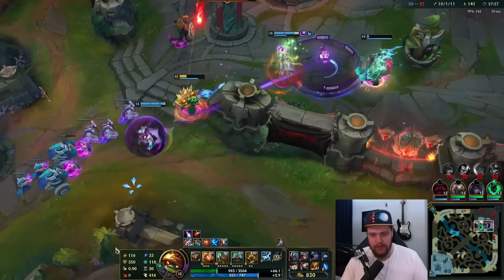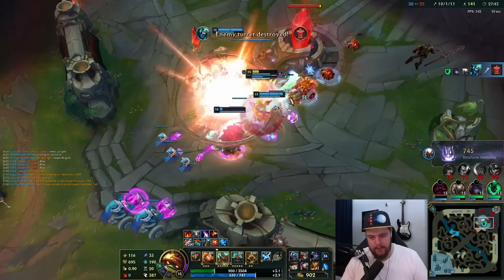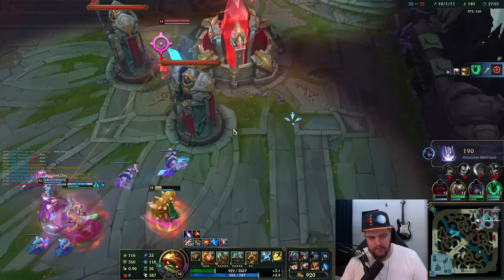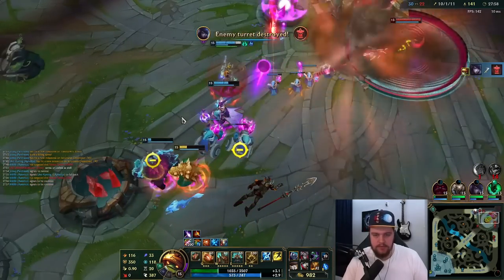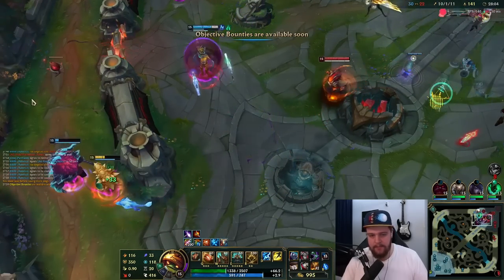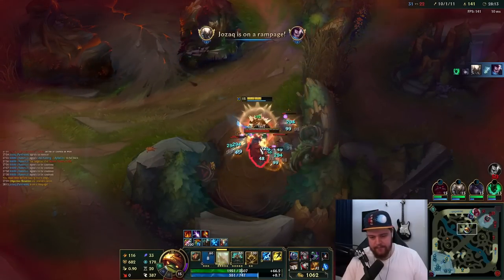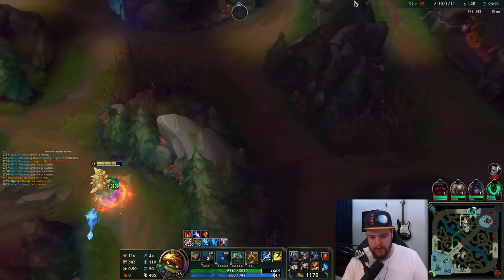Dude, I have so much armor it just doesn't matter, does it? You are literally just trolling there, my boy. Is he going to upgrade my item or what? Why not just go for the turret? It's too greedy — I feel like this is fine. Please walk away, they just respawned. Let's casually go check if red buff is up. It is not — but the raptors are respawning.